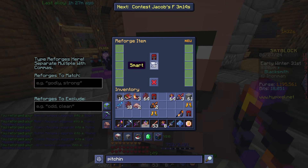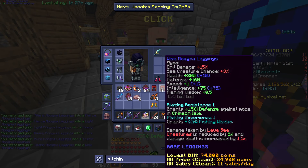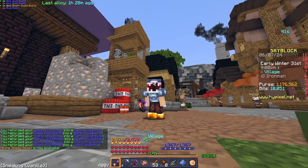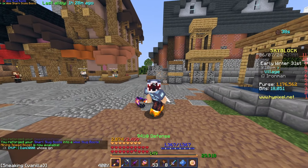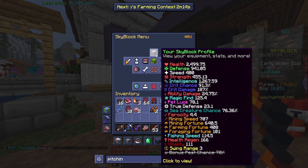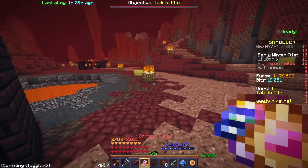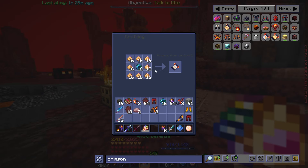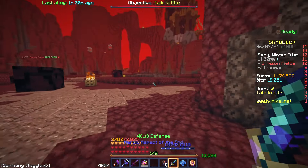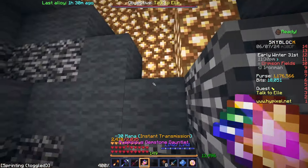I need to get the leggings to wise, because with these it'll give me an extra 0.5 sea creature chance. That's two pieces of the set. I can't unlock the rest yet because I don't have sufficient levels for 76.36 GG. What I am going to do really quick is Warp Crimson — it's like two stacks of enchanted glowstone dust and 16 enchanted enderpearls, so I'm going to try and get that.